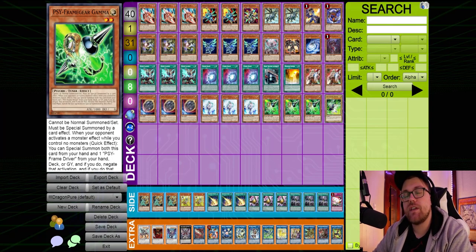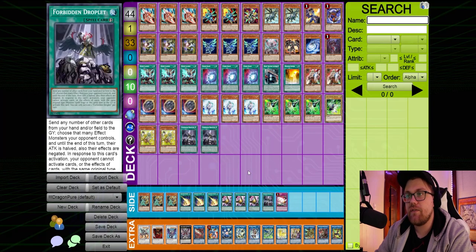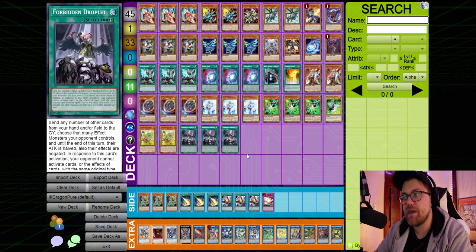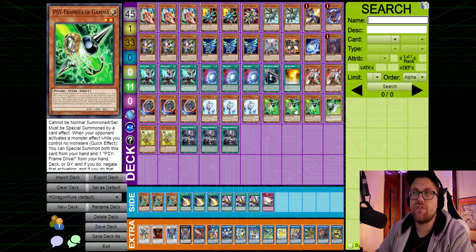When thinking about decks like based or based variants, I'm usually looking at siding in Token Collector and Forbidden Droplet. Forbidden Droplet I don't think is actually that great against based, but against some variants such as the Synchro Tenyi deck — which I would personally categorize as a similar deck — I think it's pretty strong. When combined with another hand trap or multiple hand traps, Droplet can actually end up being very impactful against these decks.